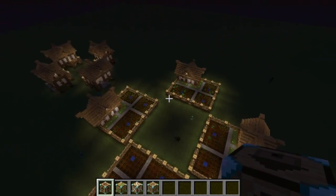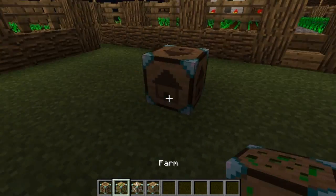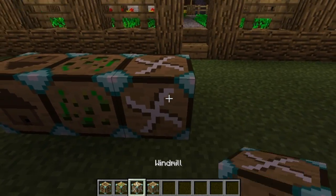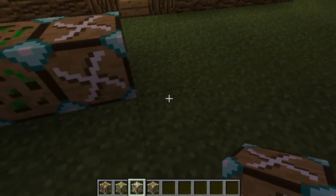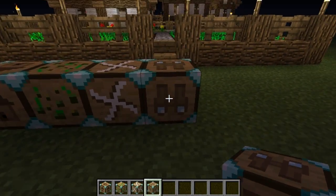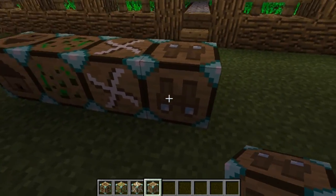Just one thing I've probably missed out is having a look at the graphics on the blocks. So that's the house one, this is the farm one — it's got some seeds on it. Windmill — it's got a little windmill fan thing. And then the guard tower has got binoculars on it, which I thought were relevant.